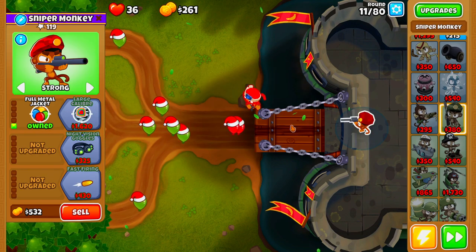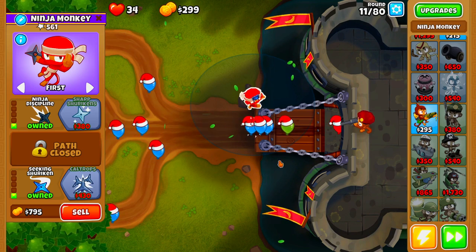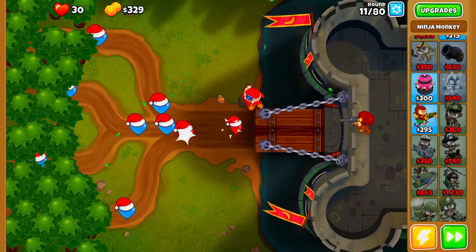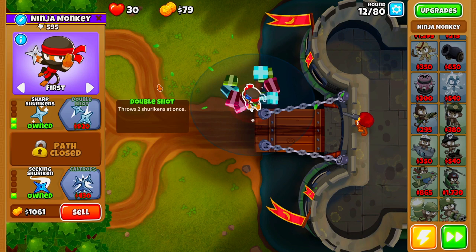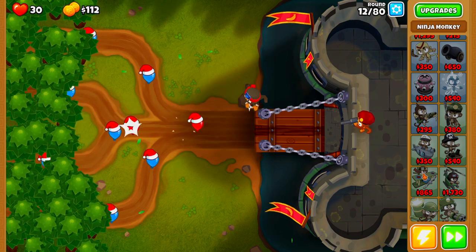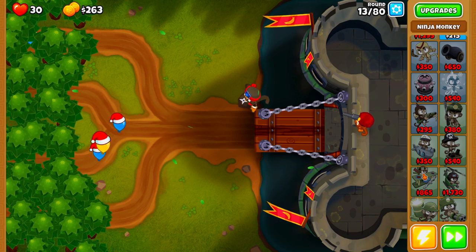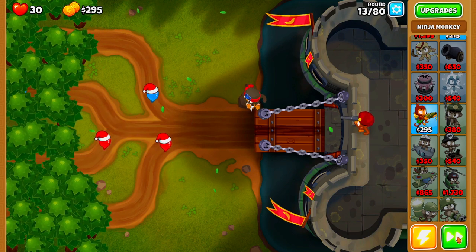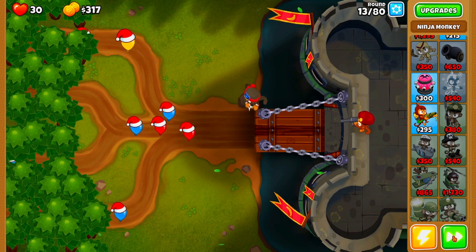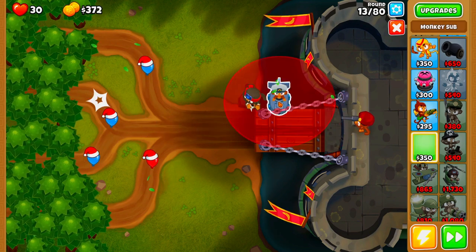Now that we have our Sniper Monkey upgraded to Full Metal Jacket, we're going to be saving up for Sharp Shurikens. As you guys can see, we are all the way down to 30 lives now. The next thing we need to do is save up to buy our Monkey Sub. As soon as we can afford to buy our Monkey Sub, we're going to go ahead and do so.